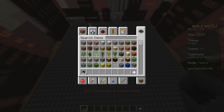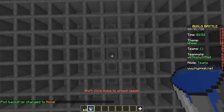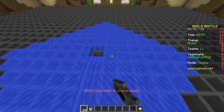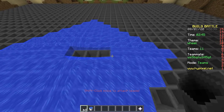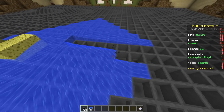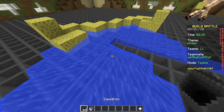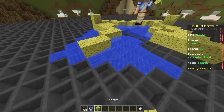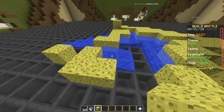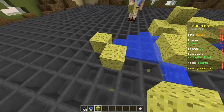Now it's time to place water. Remember, don't press shift. What are you doing? Oh my god. Can we use sponge? No, it doesn't work. The water keeps disappearing. God damn it — I just told myself don't press shift, and I do it on the first block. Hypixel, fix this! Now we're not gonna have time to finish the pixel art. Hypixel, please.